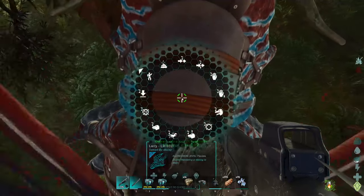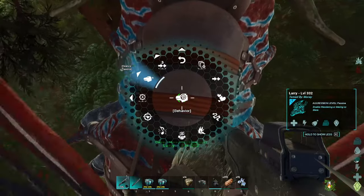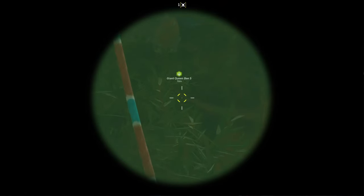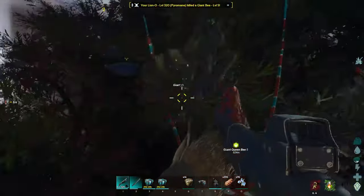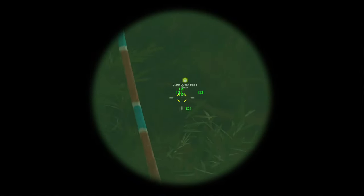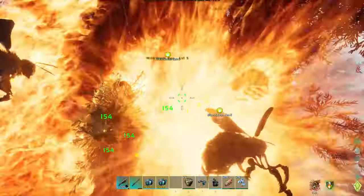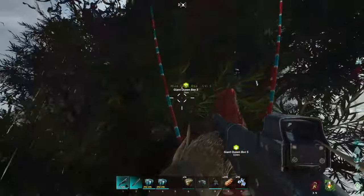Let's do this real quick. Larry, let's set your behavior to passive so you shouldn't attack anything. I already know Lion-O there - I keep calling him Leo, but his name's Lion-O - is set to neutral. So if anything attacks me, he starts - yeah, see, he lights them up. He like one-shots them and then absorbs their fire.